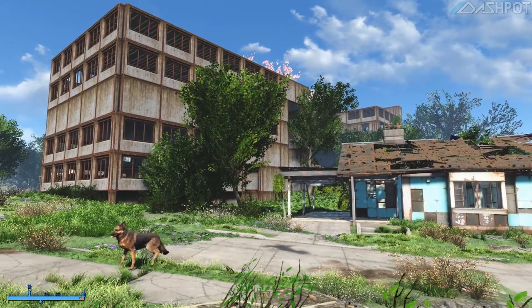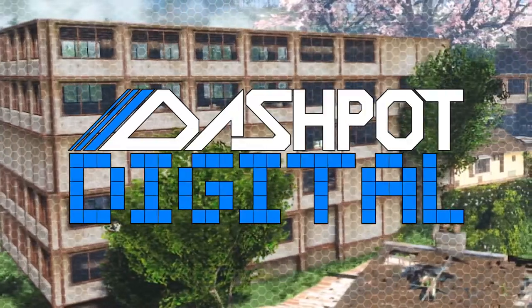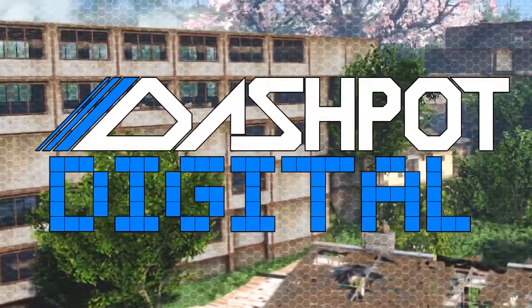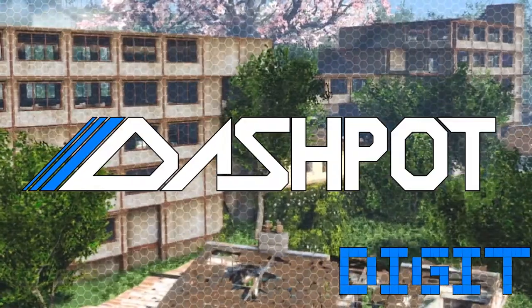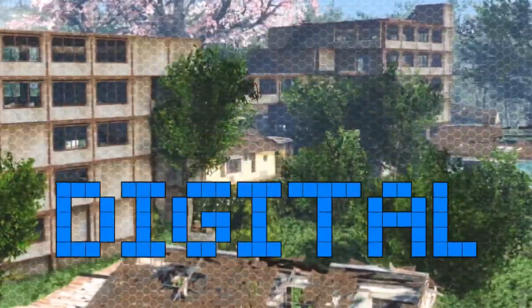That's it. I hope you enjoyed Fallout 4 Creative Mode, where we built a settlement at Sanctuary. If you enjoyed this episode, remember to hit the like button — it really helps the channel. Leave any comments you have down below, and I'll see you in the next one. Dashpot out.